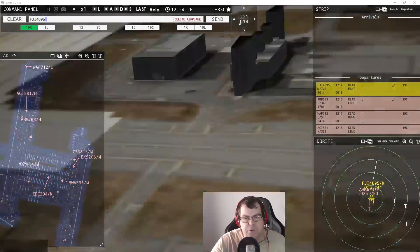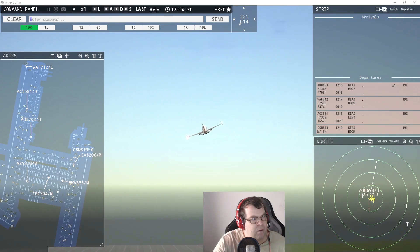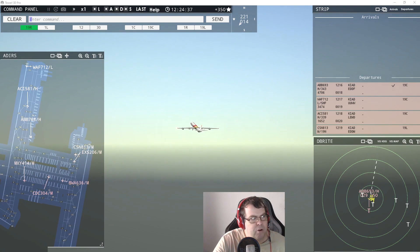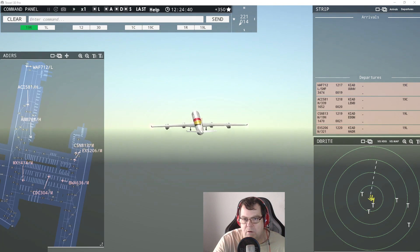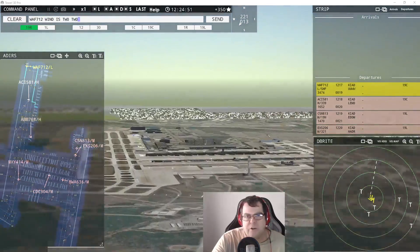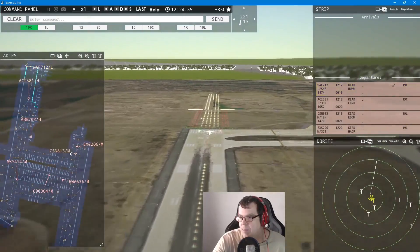Fiji 40905, contact departure — goodbye. Air Belgium 6903, contact departure — good day. Flamenco 712 — wind 221 at 13 knots, runway 19 center, cleared for takeoff.